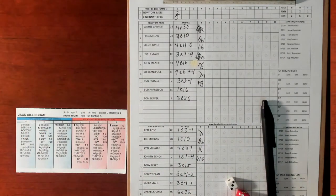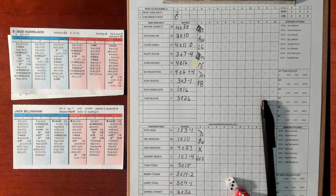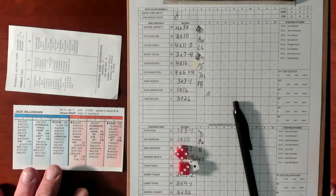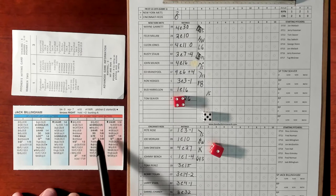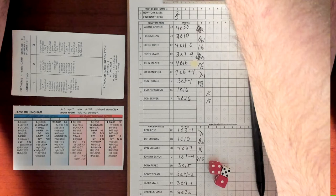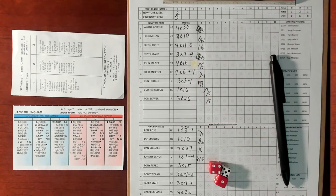We move to the top of the second with Harrelson, Seaver, and the top of the order Wayne Garrett. Harrelson — 1-7 versus a righty, single to left. Seaver — 5-5 versus a righty, 1-6, that's a single. Harrelson will go to third. First and third, no outs for Wayne Garrett.